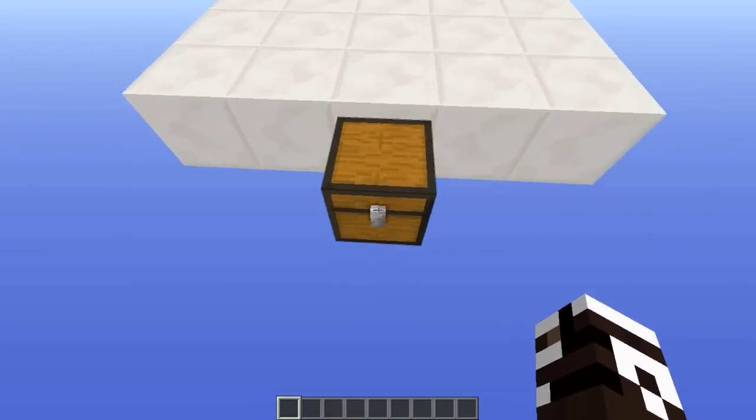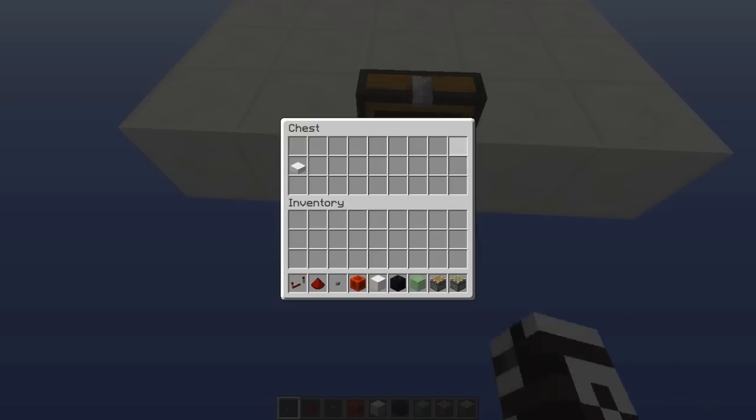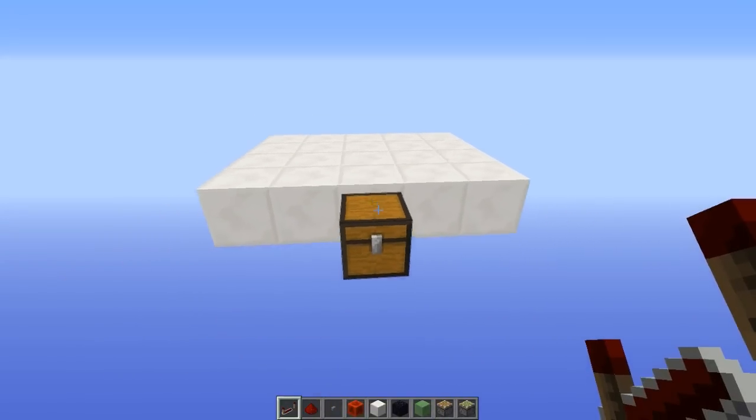For the materials, it's going to be on this chest. The materials you will need are sticky pistons, pistons, slime blocks, any block that doesn't get pushed by pistons or slime blocks or pulled by them, any block of your choice that can stick to slime blocks — I like quartz — a redstone block, button, redstone, repeater, and finally any kind of slab.